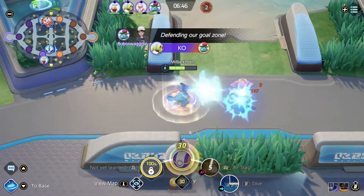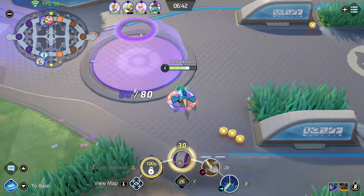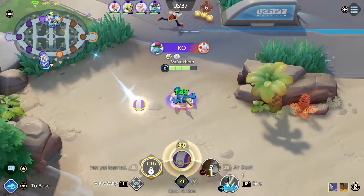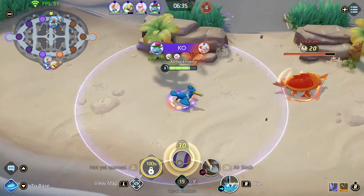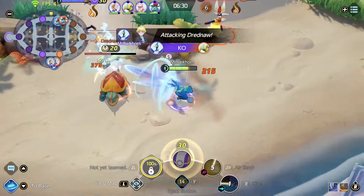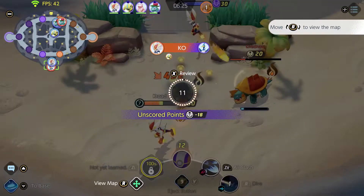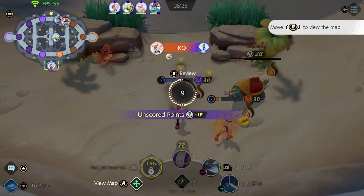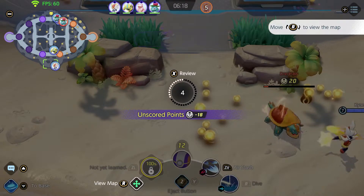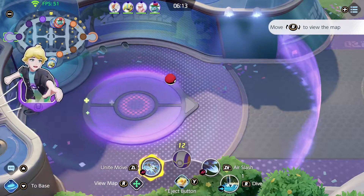We're going to go in and get out — that's how this build works: go in, get out. Hopefully Cinderace is going to be interested in going to get Dreadnought because we need it. Oh okay — bad news for me, but fortunately I've got a lot of mobility. We're just going to get what damage we can and hopefully our Cinderace gets the kill and the Dreadnought.